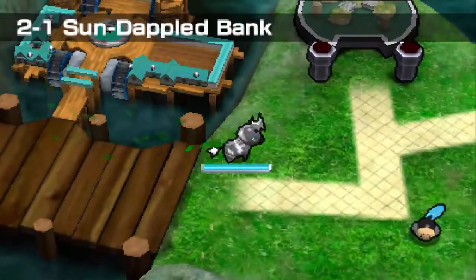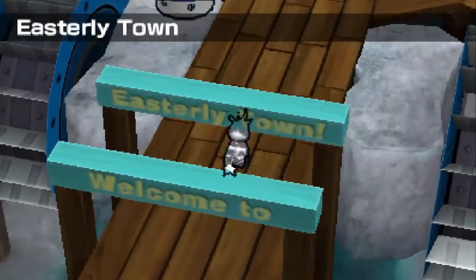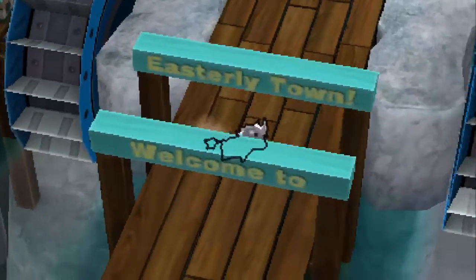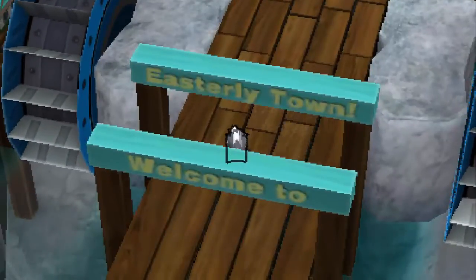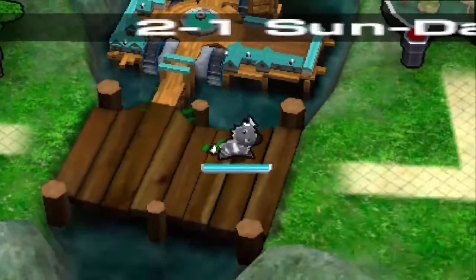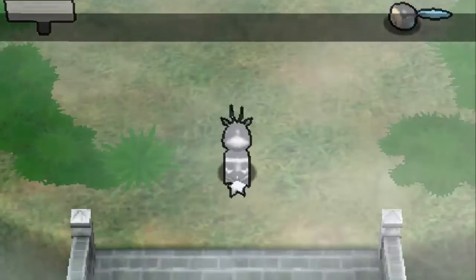Let's go to the next place. Actually, I want to point this out - Sun Dappled Bank. Have you guys noticed the welcome signs? It says 'Welcome to Easterly Town,' but the welcome sign is right in front of the Easterly Town sign. If you were to walk in here, you wouldn't see the Easterly Town sign - you'd only see 'Welcome to,' and then you'd be like, what's this other sign behind it? It's really weird.